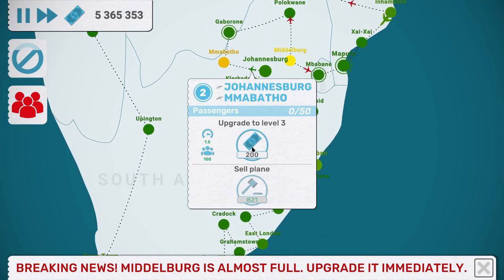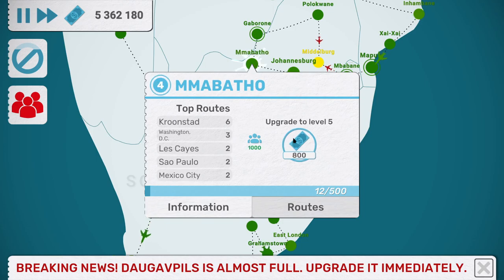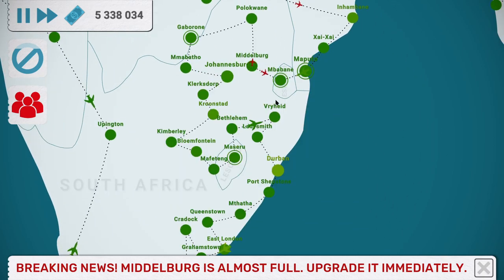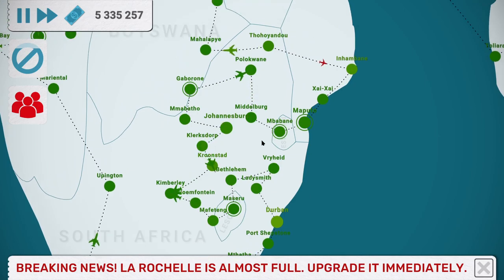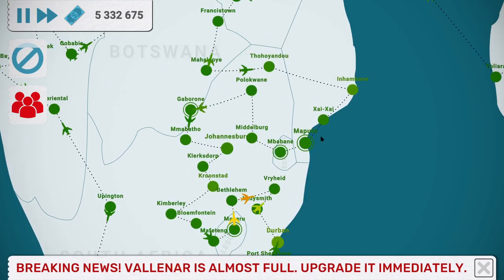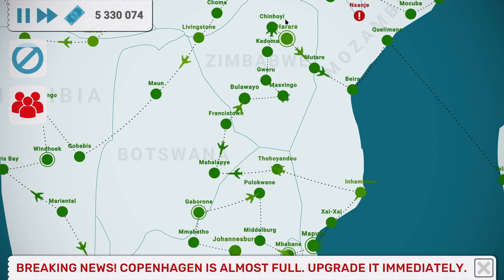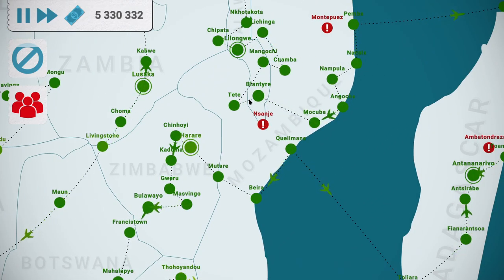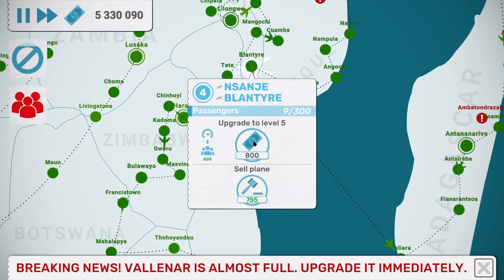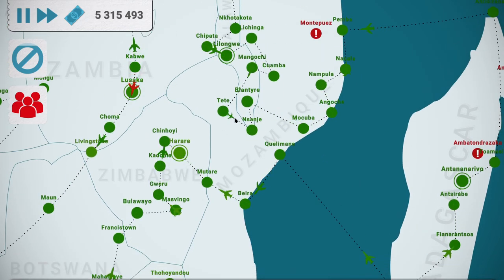Apologies to the one viewer from Bloemfontein - I've possibly made it worse because I also can't pronounce your home city. Let's keep an eye on our lanes - good, moving up, moving up. This city here is obviously jumping a route because it's connected further up than we're actually up to on the line. It means a Malawian city as opposed to further along.